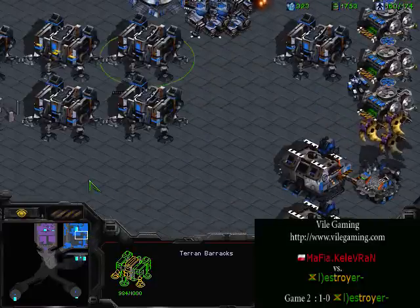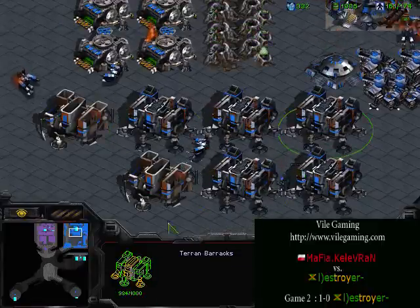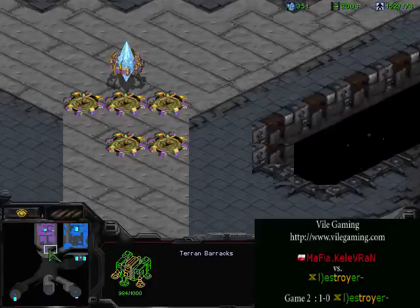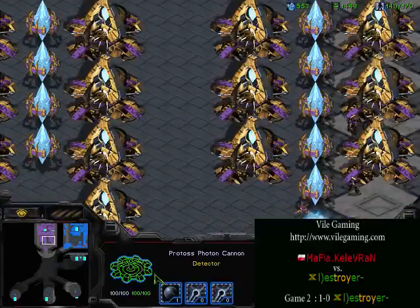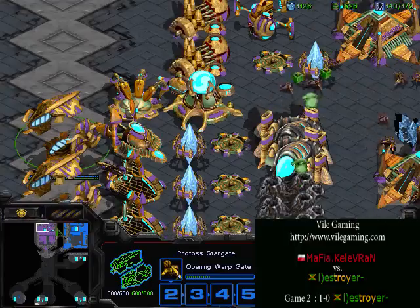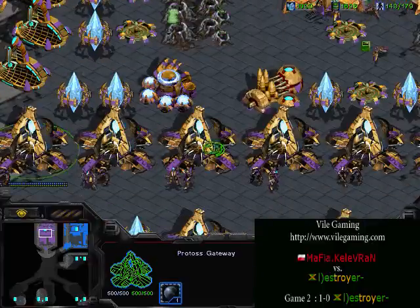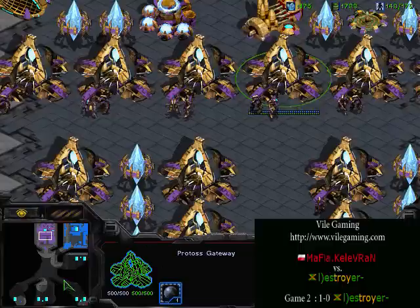Look at that count — 161 supplies for Terran, 142 for Protoss. That's GG. As Protoss, when you are right next to a Terran, you cannot be behind in supply, especially when you don't have any carriers up. There is absolutely no way Destroyer is going to be able to hold his main base. He's going to have to make an expo, choke it off with cannons, and get carriers because this base is going to die — he is behind in supply by a ways.